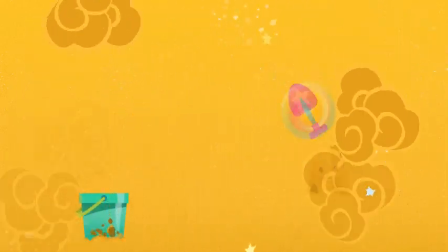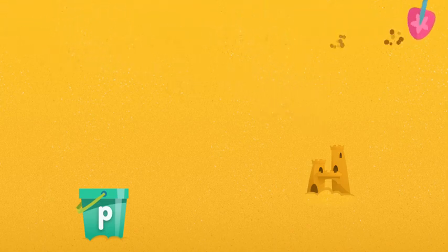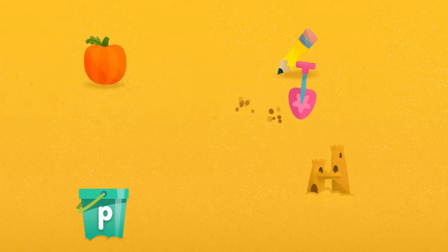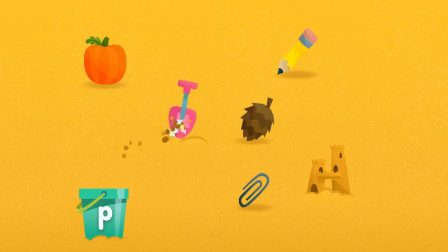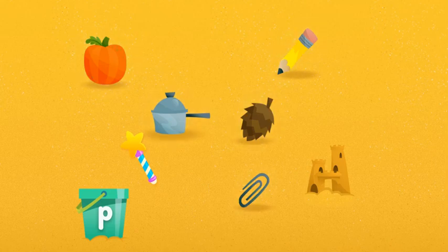Let's dig for stuff that begins with the letter P. It makes the sound P. Try digging somewhere else. Pencil, keep digging. Let's see what else there is. Try digging somewhere else. Paper clip, keep digging. Phone, keep digging. Plank. Perfecto! We found all the things that begin with the letter P. Let's put them in the bucket.